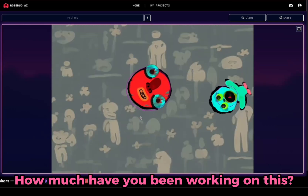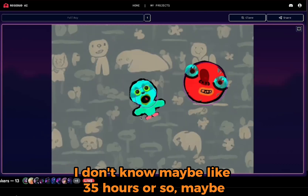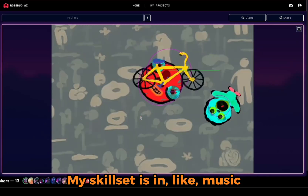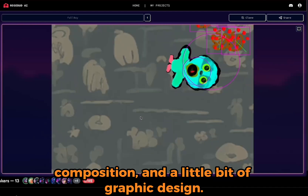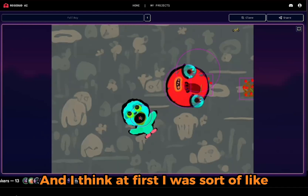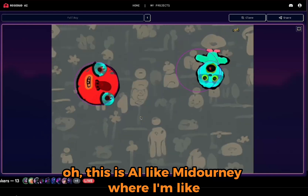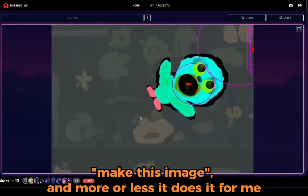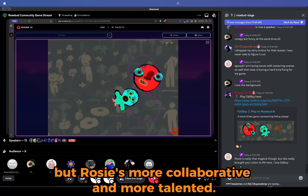How much have you been working on this? Maybe like 35 hours or so. But I'm also very new to this. My skill set is in music composition and a little bit of graphic design. At first I was sort of like, oh, this is AI like Midjourney, where I'm like, make this image, and more or less it does it for me — but Rosie's more collaborative than that.